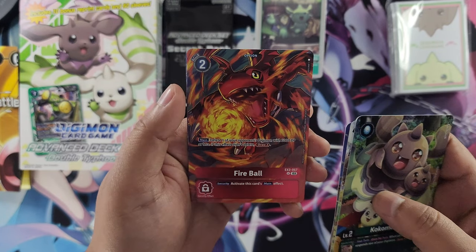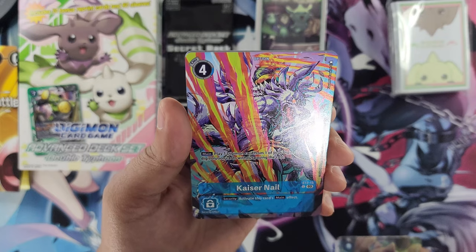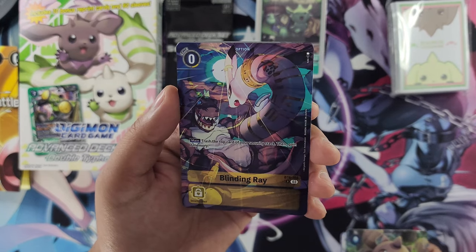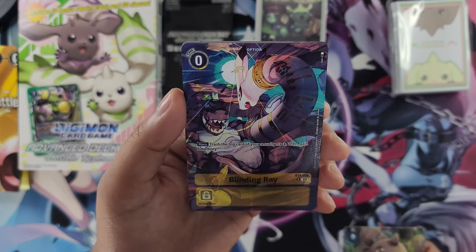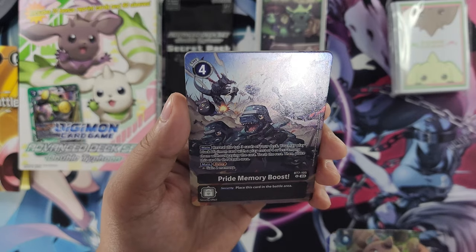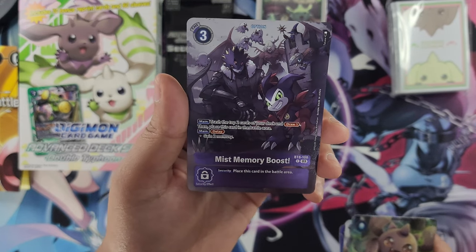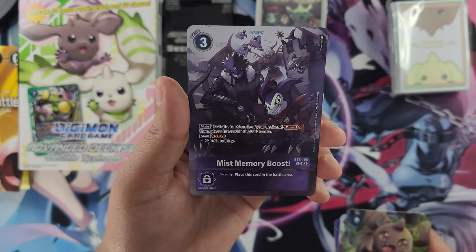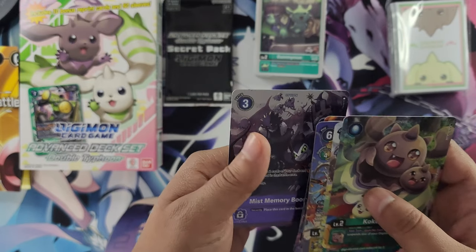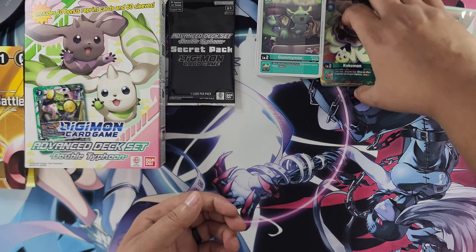We got Fireball, the option card — looks great. Kaizen Arrow — looks sick, Gargomon looks amazing in this art. Got Kaizen Arrow. The new Blinding Ray — definitely going to my Kentaurosmon deck. Pride Memory Boost — amazing art, look at that. And we also get Mist Memory Boost, so now we're going to get alternate art cards for the other members with Impmon and Beelzemon. These are 10 bonus cards and they are amazing — the artwork is incredible.